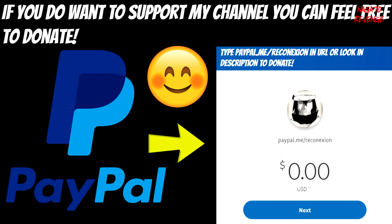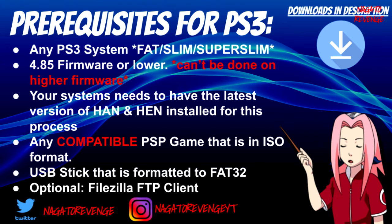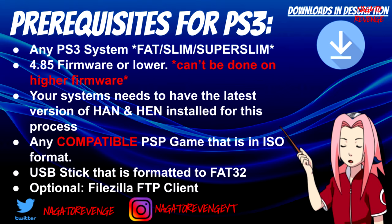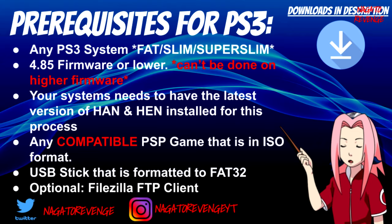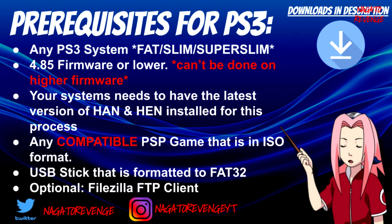With that out of the way, let's get started with today's prerequisites. As always, everything and all downloads are in the link in the description below. First, you need any PlayStation 3 system — fat, slim, or super slim — on firmware 4.85 or lower. As of recording on October 24th, 2019, 4.85 is the latest firmware. Make sure to always stay on the lowest firmware, since Sony can patch HEN.